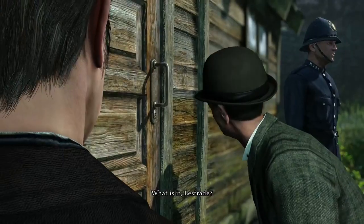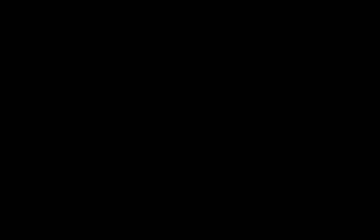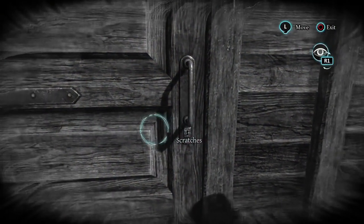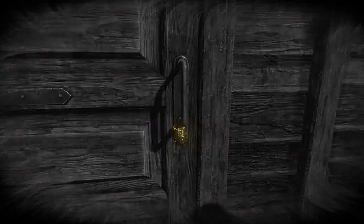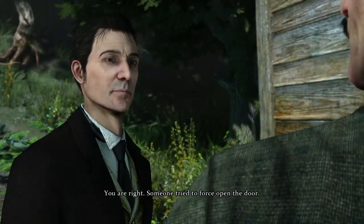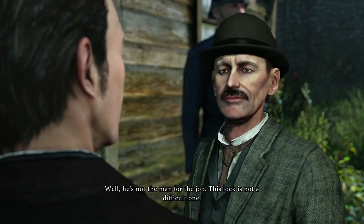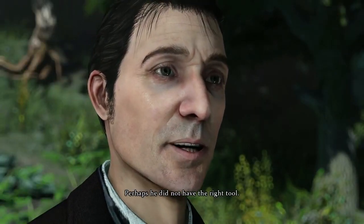What is it, Lestrade? It seems to me that someone has tried to force it, Mr. Holmes. Lestrade has discovered that somebody has tried to force the lock. We'll need to take a closer look. Pressing on the gamepad will illuminate the tiniest of details difficult to pick up on with the naked eye. Here, not only scratches, but fresh scratches, indicating that someone has tried to break in recently. Perhaps to return to the scene of the crime, but perhaps not. You can switch in and out of this mode to your heart's content.